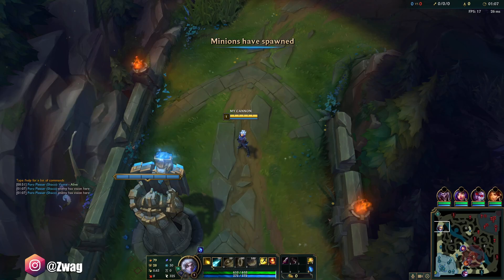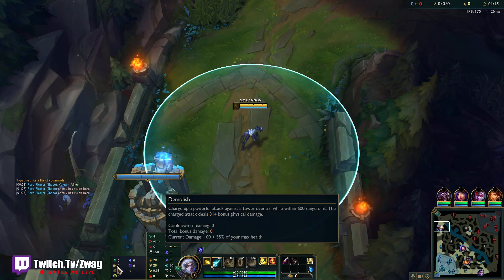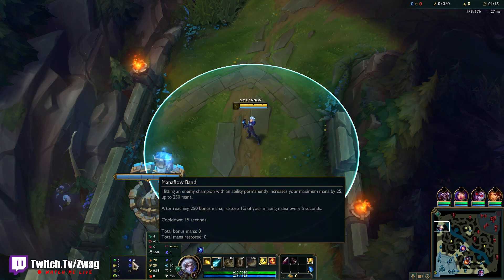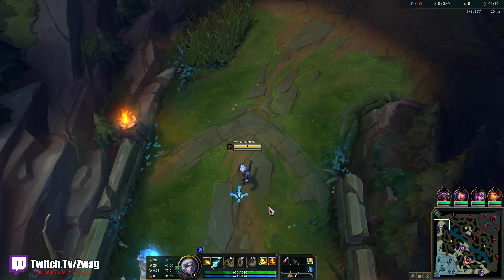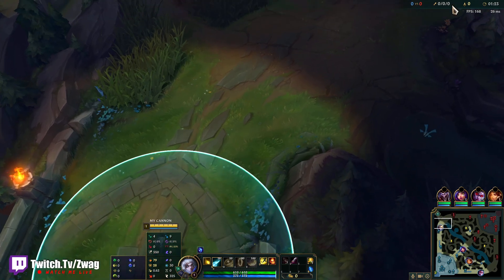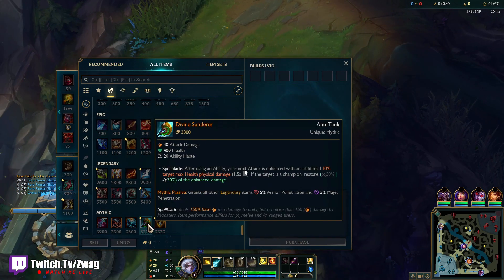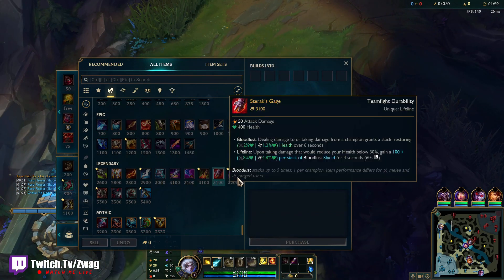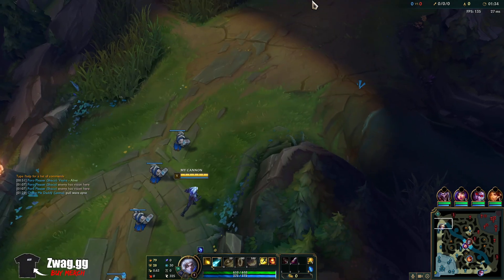Welcome back to another video. We are playing Ezreal in the top lane with Grasp, Demolish, Bone Plating, Overgrowth, Mana Flow, and Transcendence — we're going tank Ezreal. We'll stack up health with our green tree as primary, and first item I'm going Divine Sunder, because we need some damage and it's a half-damage, half-tank item.